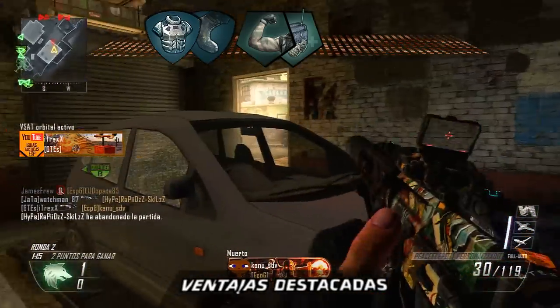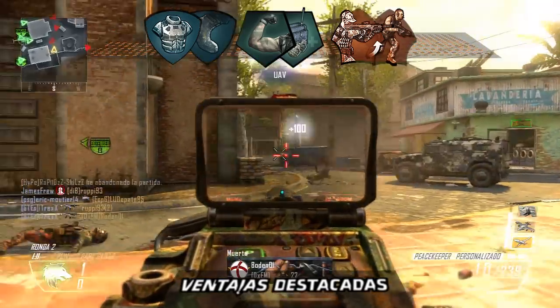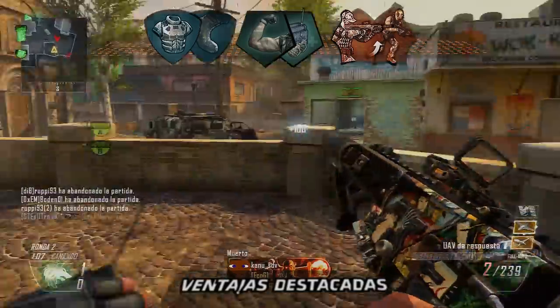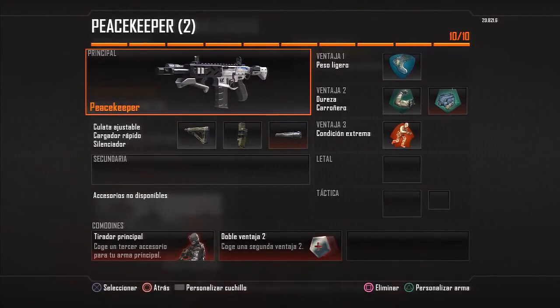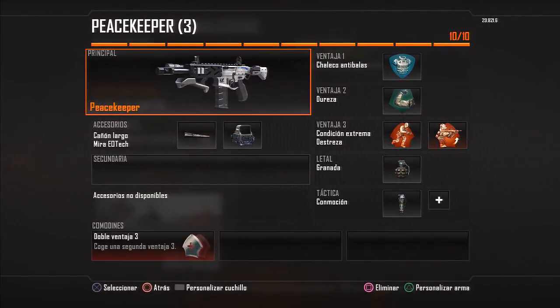Por último, las ventajas que aumentan nuestra movilidad, como destreza o condición extrema, ayudan a potenciar el único punto débil del Lapis Keeper, que son las distancias cercanas. Y aquí están nuestras clases recomendadas: son dos de las posibles clases que en nuestra opinión son las más equilibradas y versátiles. Aunque recordad que la mejor clase es la que a vosotros os funciona mejor, como siempre.